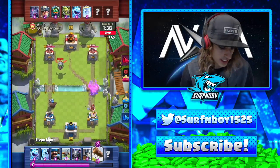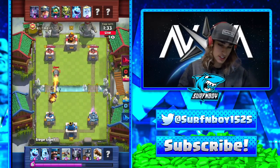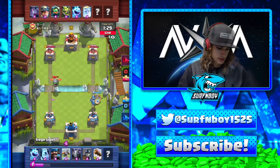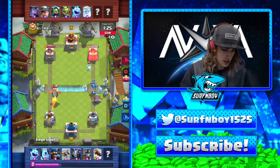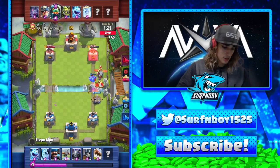If their main counter is something really tanky like a mega knight, you put the Xbow in the middle because it has to walk around the bridges — it can't jump across onto the Xbow. So it makes the path a lot longer and it's easier for you to defend. I don't want to do it in the middle right now because he has an inferno dragon — I'm just going to do it on the right side.